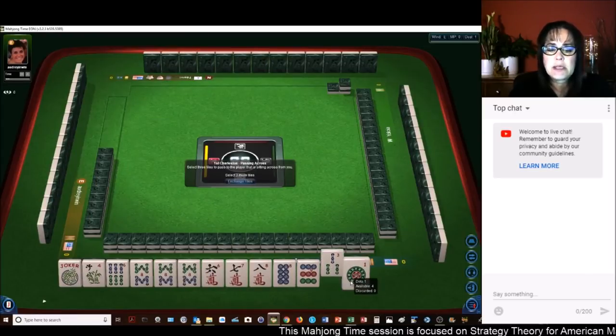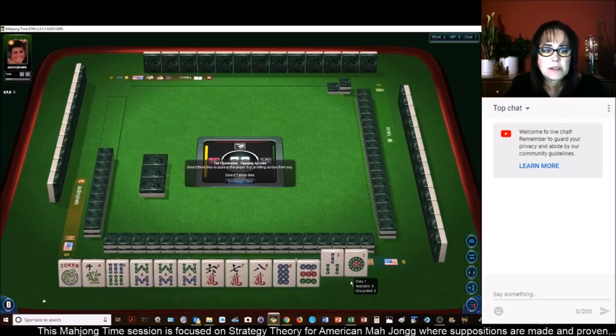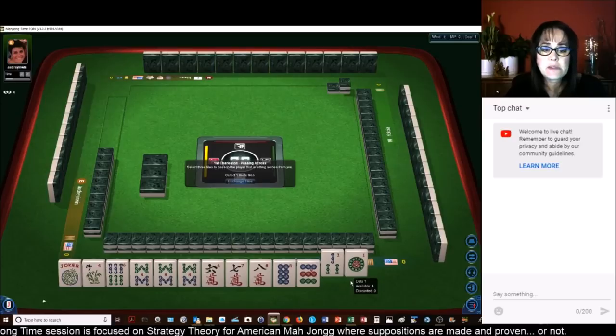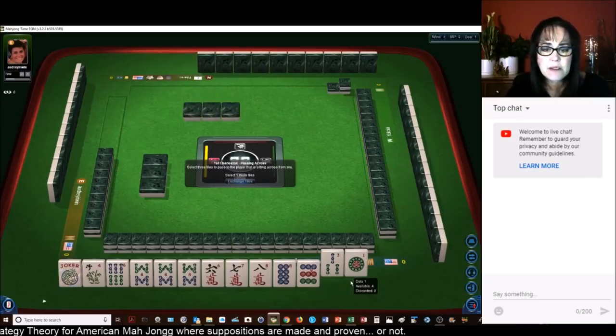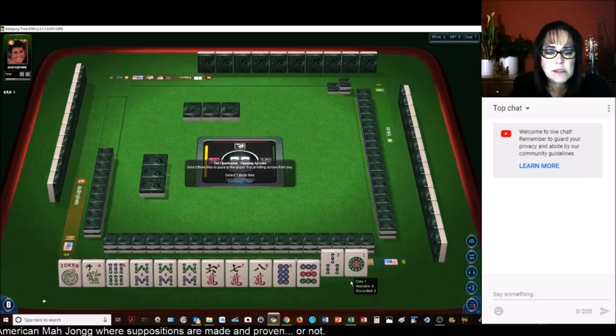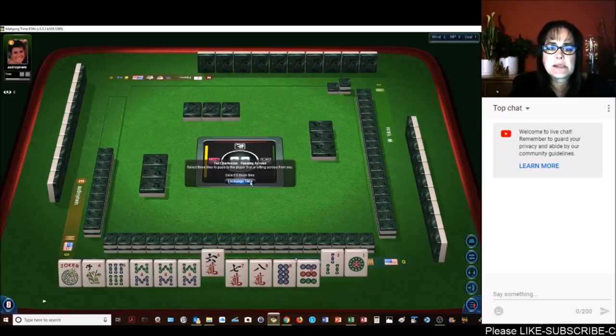We have a 3 and a 1 — those can totally go. Now we need to decide what to do. If we have 5s, we might be able to do an addition hand, but we have no 5. I'm thinking like numbers with 8s or 7-8, 7-8. 6-8, 6-8. I don't think we need all the 6s — let's give up a 6.